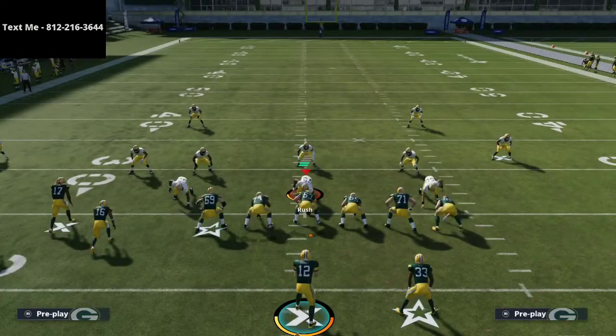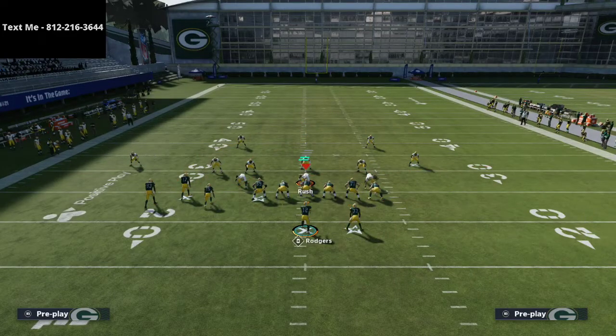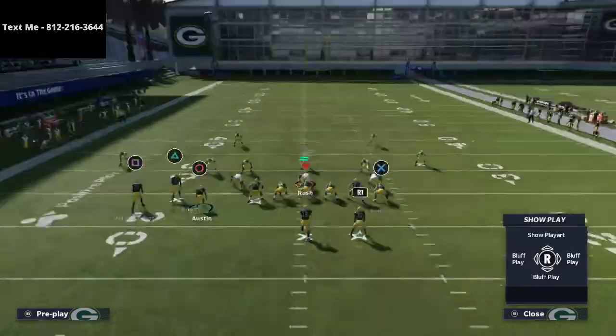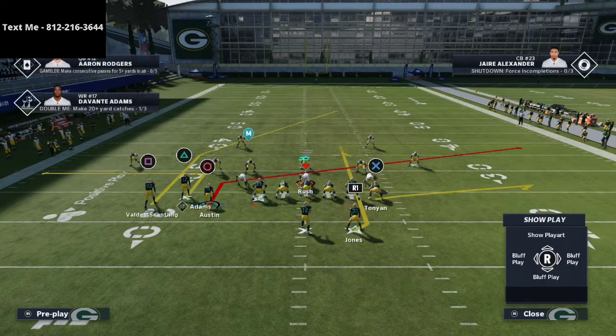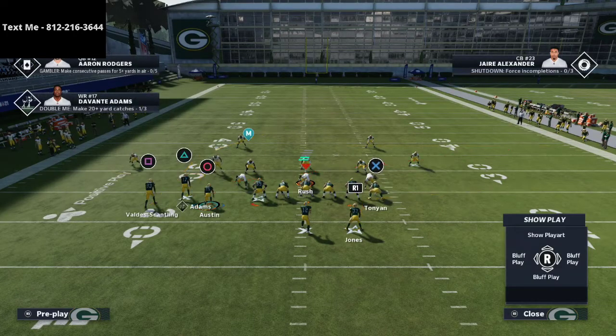What you're going to do is smart route Valdez Scantling, then use what I believe is one of the best pull routes in Madden 21 — the option route — and put the running back on a smart routed option route. Then put Davante Adams on an out route, put Tavon Austin on a slant, and put the tight end on a flat route. That's the route combination we're going to use.